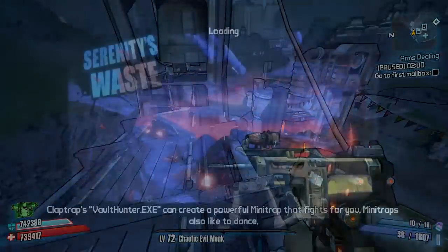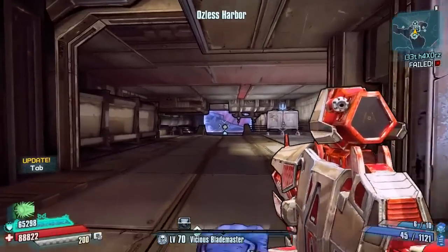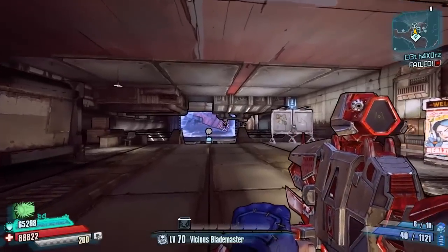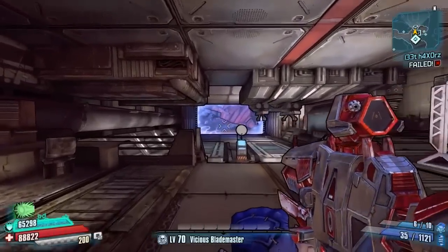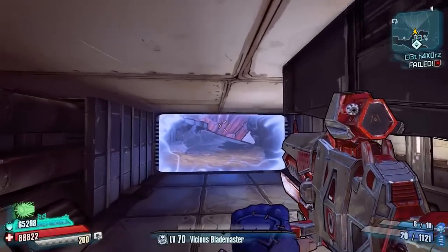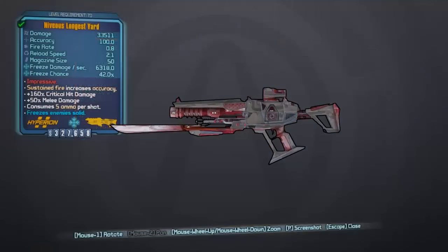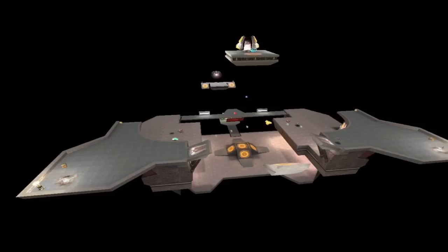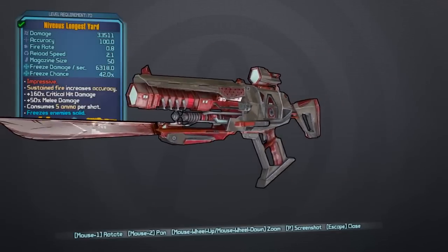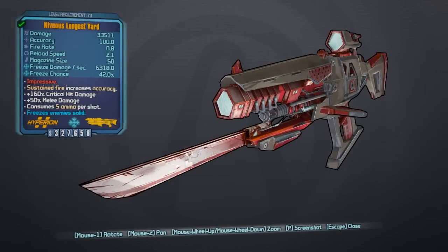Moving on to the Pre-Sequel, we're going to be looking at a weapon today — pretty much everything about the weapon, really. The weapon itself is the railgun called 'The Longest Yard.' The weapon's name is a reference to the Quake 3 Arena map Q3DM17, which is also known as 'The Longest Yard.' Its description and type are a reference to the railgun, which is a weapon most widely used on that map.